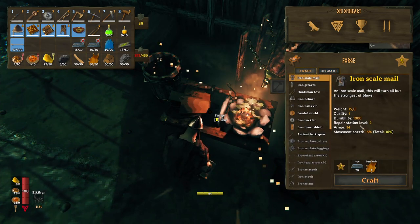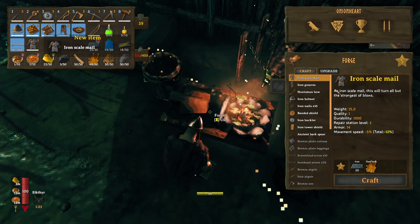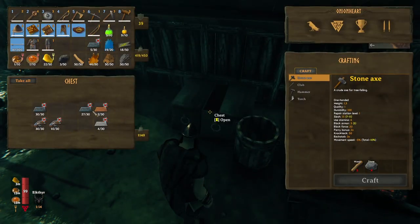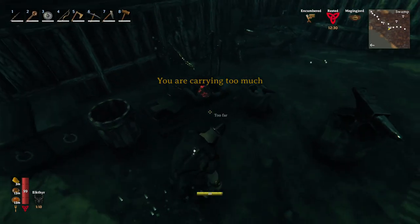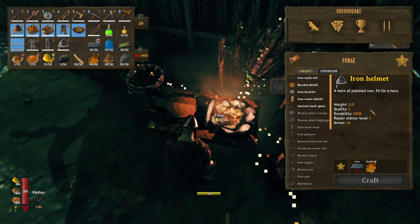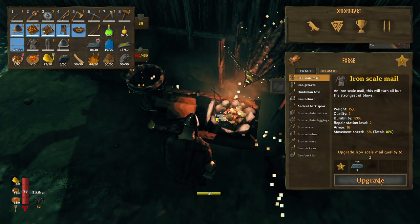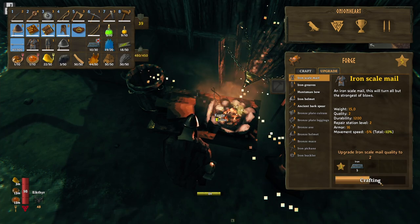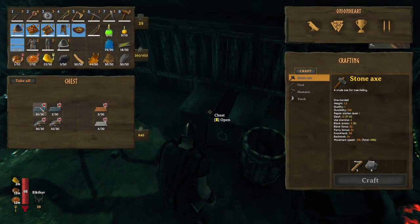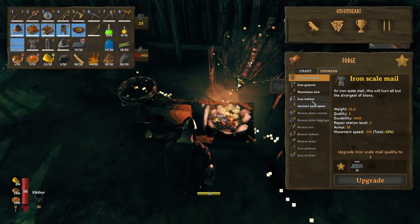It is time to get into iron scale armor. Iron scale mail — first piece. Iron greaves — another 20. And now the iron helmet — 14 armor each piece. Crafted. How much does it cost to upgrade these? Only 5 per piece? That's awesome — we'll jump to armor 16 per piece straight away. Upgrading all three pieces now.